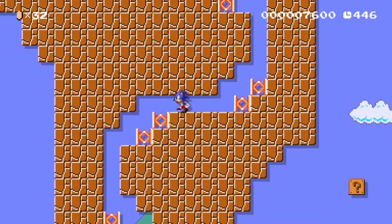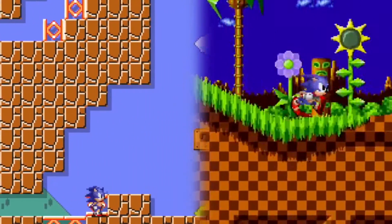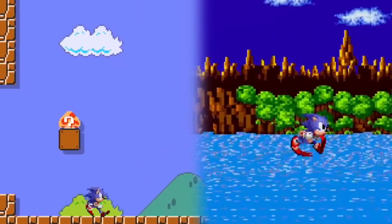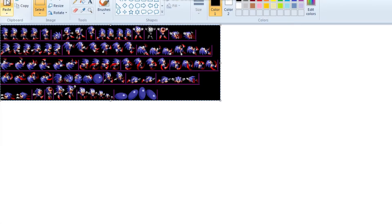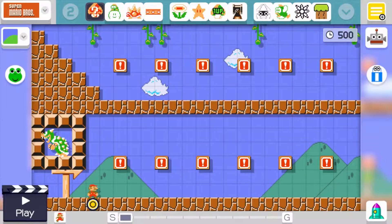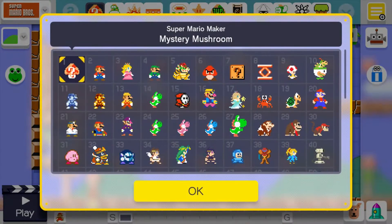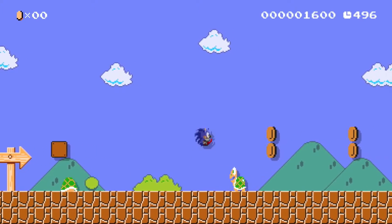Let's talk about the most obvious problem. The costume is literally just resized Sonic 1 sprites. I'm sure they wanted to do this so it could represent the most iconic interpretation of Sonic, but honestly it just came off like they took sprites from the game, resized them in MS Paint and called it a day. Not only does this come off as lazy, but it doesn't even fit the art style of the game or even the other Amiibo costumes. What's a 16-bit nicely shaded Sonic doing in a flat colored 8-bit world?